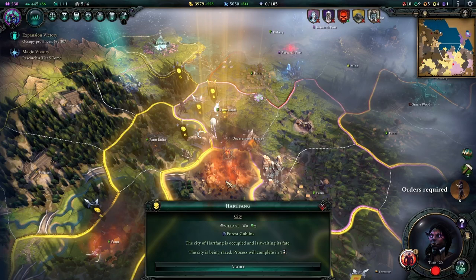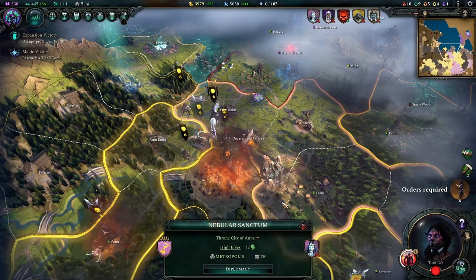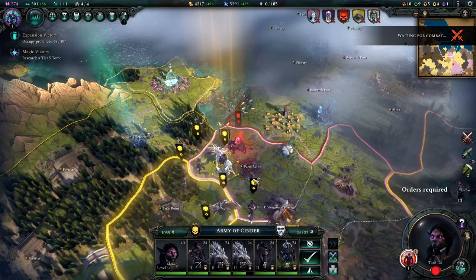This next tip is likely a bug, but it's incredibly broken: the Spoils of Destruction perk can be used on your own cities. Find a city you want to destroy, raze it, and you get a permanent +20 gold per turn. Then rebuild it — the city comes back under your control — and raze it again, then rebuild it again. Every time you do this you increase your gold per turn by 20. This is absolutely busted and will probably get patched, but it's insanely overpowered.